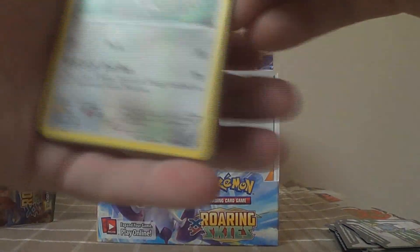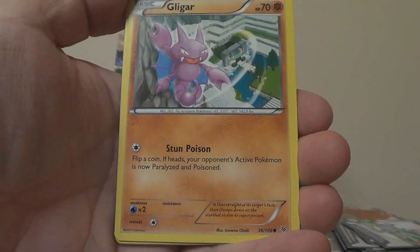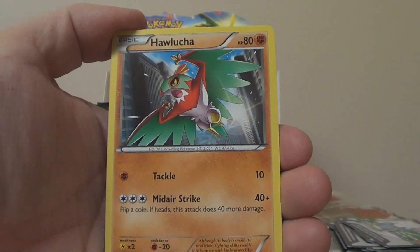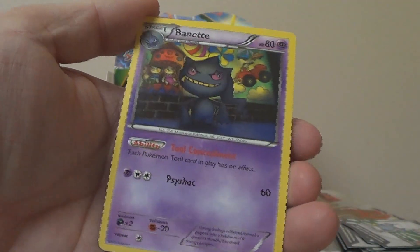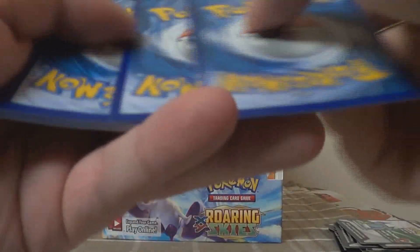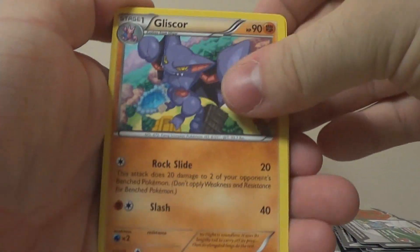Eleventh pack: Fearow, Mega Turbo, Winona — hey, that looked familiar — Gligar, Shuppet, Meowth, Cascoon, Hawlucha, Reverse Switch — that's actually a pretty good card — and Wailord. That's like our third or fourth Wailord we've pulled. I mean, there are only so many non-holo rares. It's like the 'love me' skull — reserved for one person and one person only: Zippy. And Zadizay.